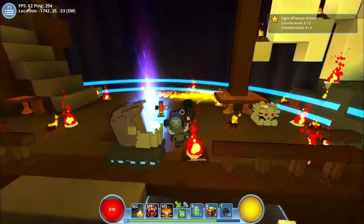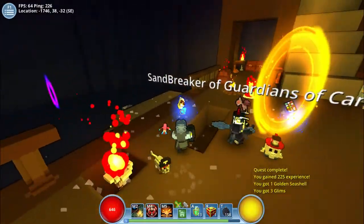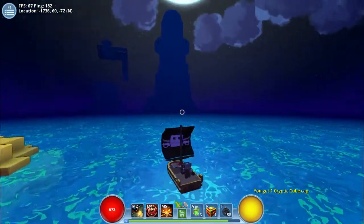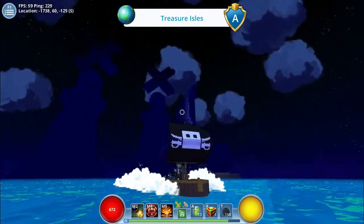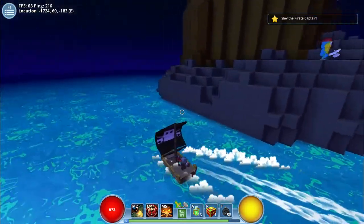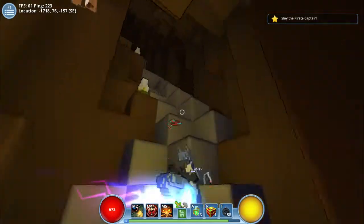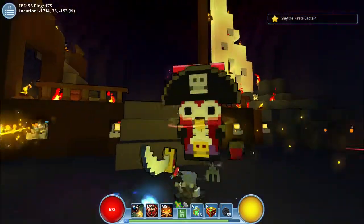I already leveled this character up to level 5 so I can show off all the abilities and get kind of familiar with them myself, just for the sake of this video. I really like it that the face on the sails also matches the pirate that's actually in the ship - that's a very nice addition. Because before there would just be a robo parrot on the sail with a crashing table in there.